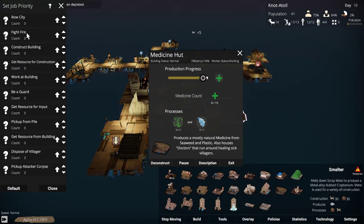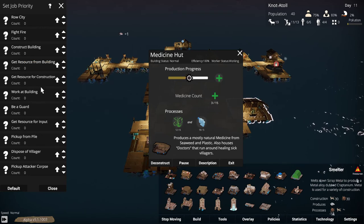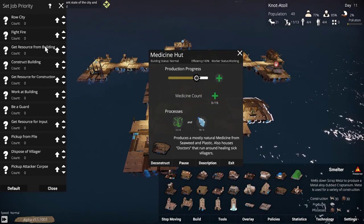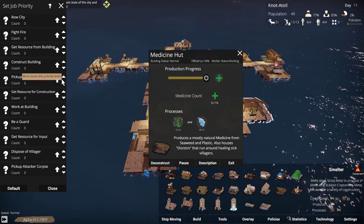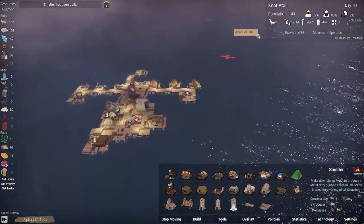Row city: top priority. Fight fires: next priority. Then construct buildings, get resources for construction. Work on buildings, get resources for input, get resources from buildings. I would like get resources from buildings to be high — get resources from buildings should be up top, before construction, because rowing, fighting fires, and getting resources — picking up from pile — I think that's stuff that just falls on the edge. I want that up top so they'll actually have the resources to do something with.